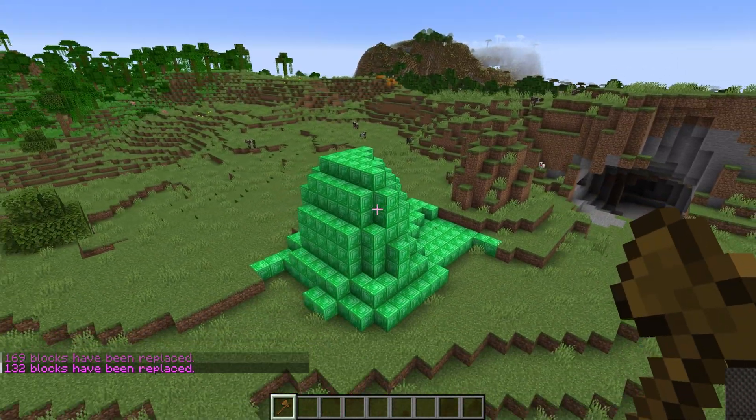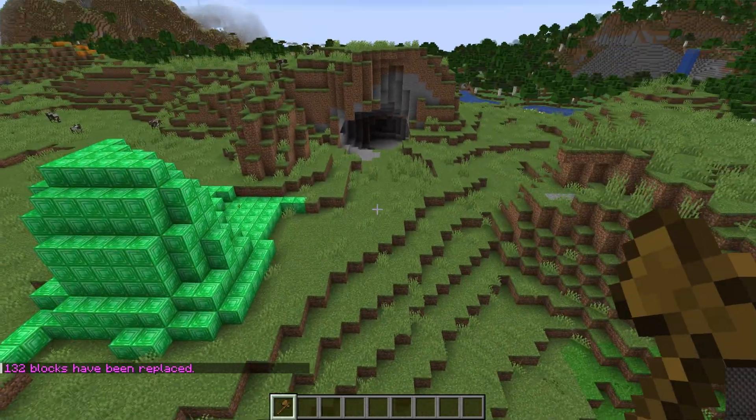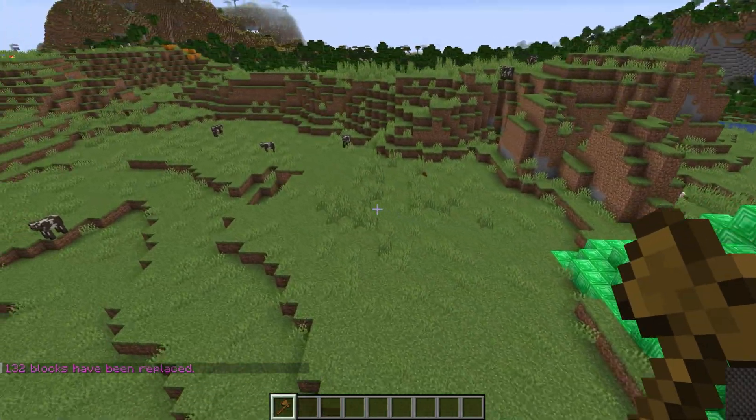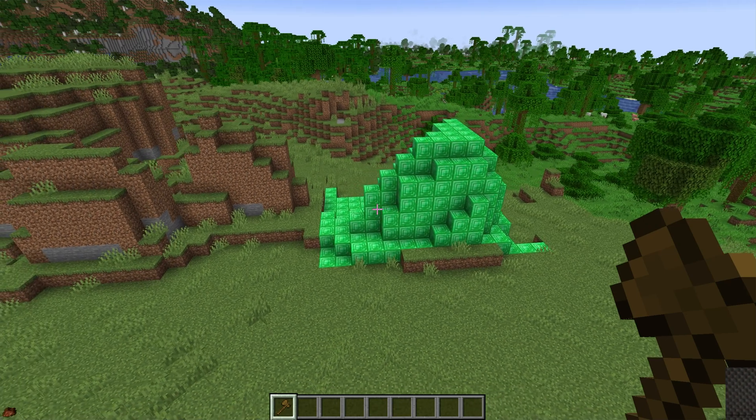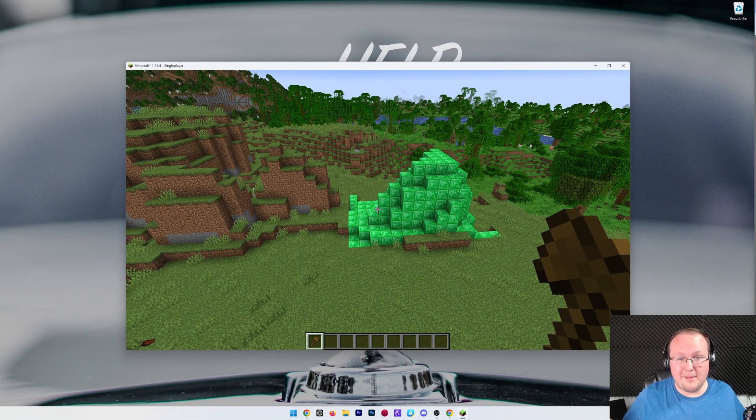And there we have it. There's so much you can do with WorldEdit — create brushes, paint your Minecraft world. It's insane what you can do. But this guide just shows you how to get WorldEdit, not necessarily how to use it. If you want a guide on that, let us know in the comments. Give it a thumbs up if it helped, and we'll see you in the next video. Peace.